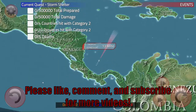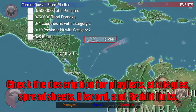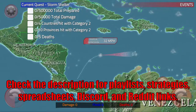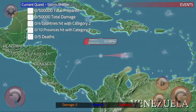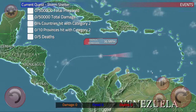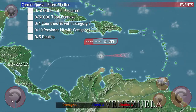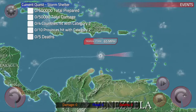Alright, let's turn on Turbo Mode and do some clouds. It looks like I need to become a Category 2 Hurricane, I need to cause some chaos, and I need to hit 4 countries and 10 provinces. You know what the solution to that is? We are going to go after these tiny little island countries, because that's just the best way to do it.